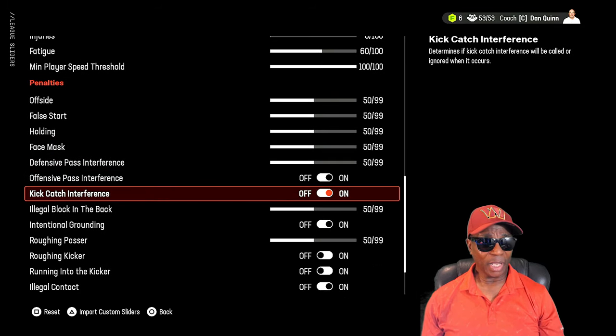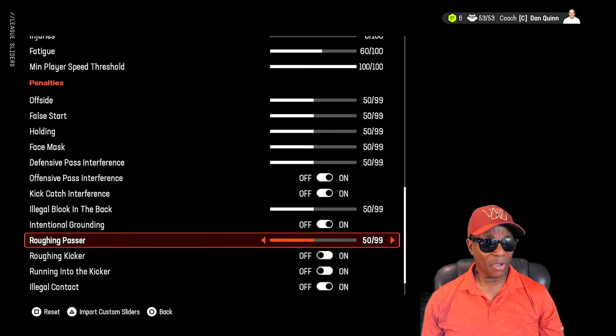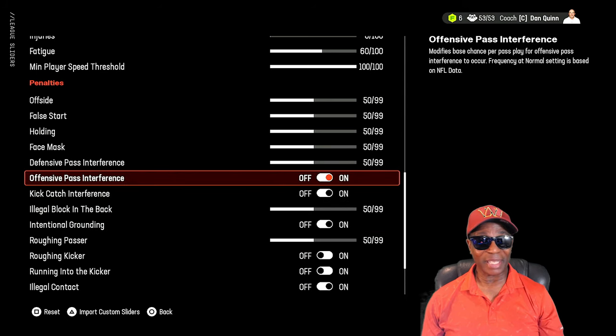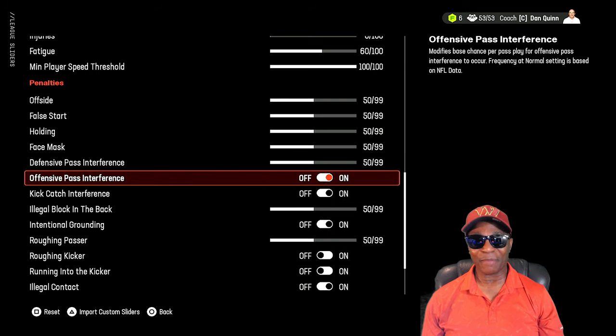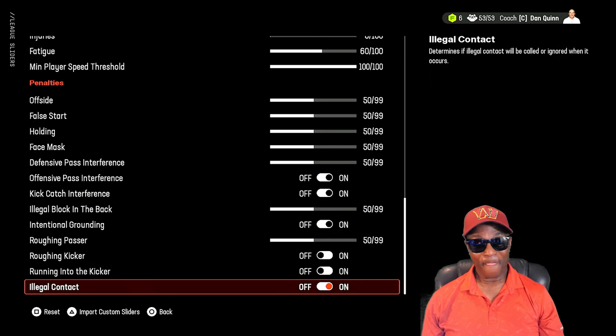Penalties are all left at default and set to on. Illegal block — default. Intentional grounding — default. Roughing the passer — leave it at default because if you go higher you'll get roughing the passer calls all day. Roughing the kicker — turn it off, because if you leave it on you'll get roughing or running into the kicker constantly. Penalties haven't been perfected in Madden — that's why there's no slider set for them, just on/off. Rarely do you see a kick catch interference or offensive pass interference call because the game can't produce those animations.